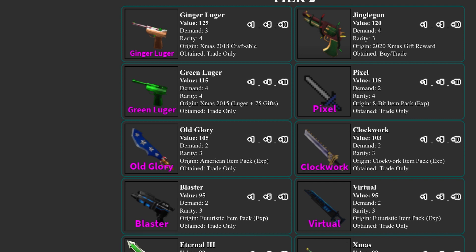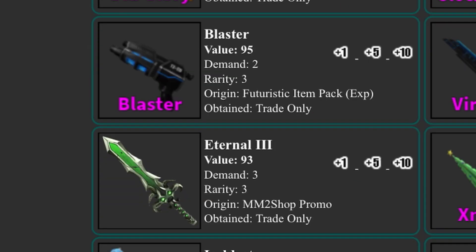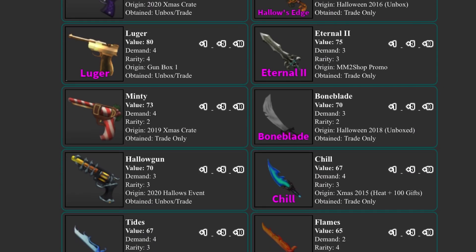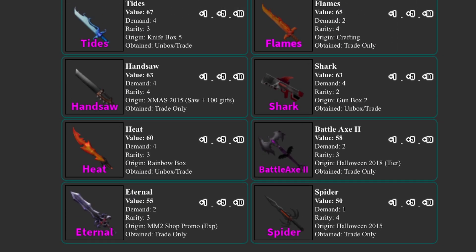Green luger rose by 10 and is now 4 demand, which doesn't really make sense to me — it did die but is rising now, though I'd say maybe 2 demand, probably 3 demand soon. Blaster and virtual both dropped by 5, eternal 3 dropped by 2, eternal 2 rose by 5, chill rose by 2, and handsaw rose by 3.